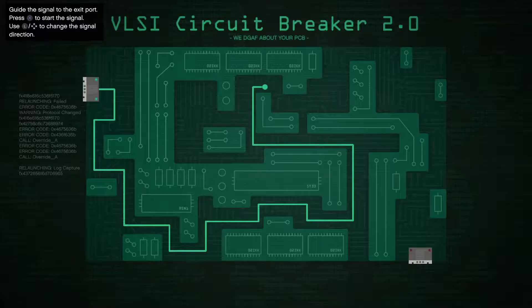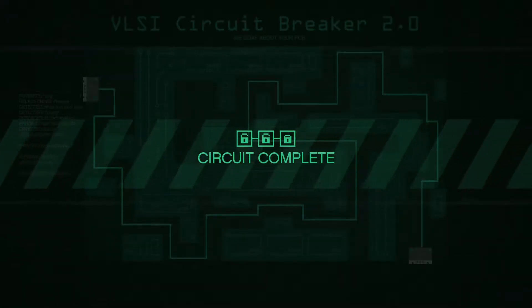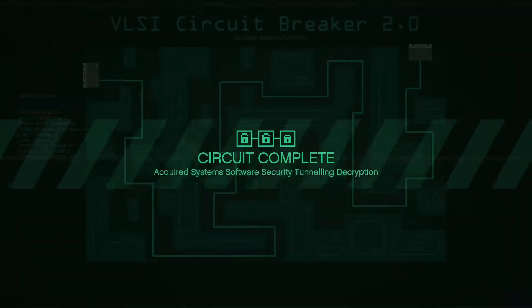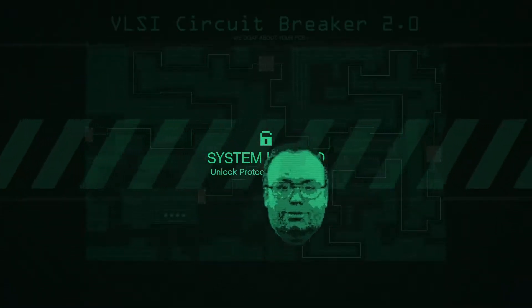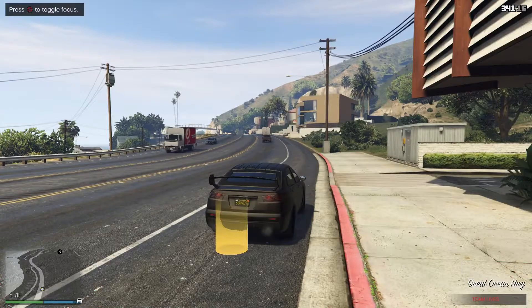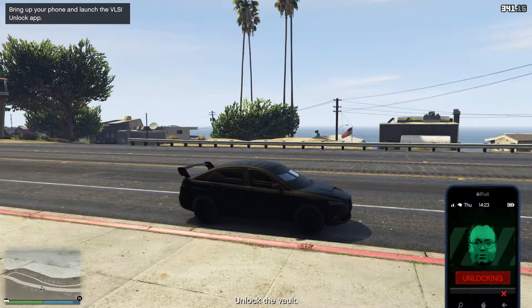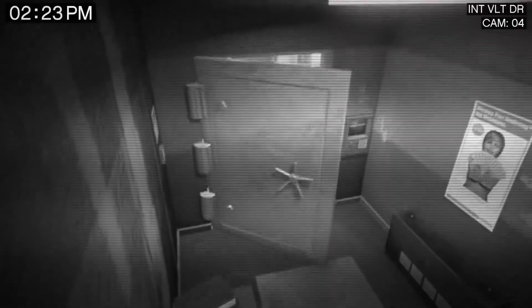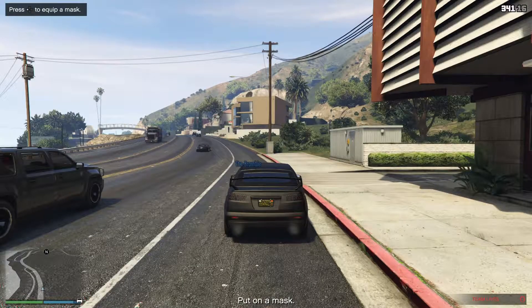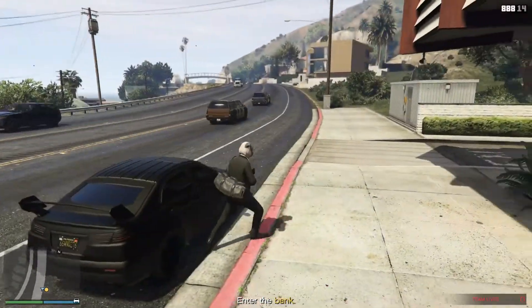Oh dear. Whoops-a-daisers. It is perhaps worth mentioning at this stage that there are in fact three separate panels that one needs to hack in order to complete this stage of the operation, and once one has done so, one will be greeted by the hideous laughing face of Lester in a digital form. At this stage, hopefully your driver will have arrived at the Fleeca bank. It is then required of the driller to initiate the security bridge via an application on their phone.